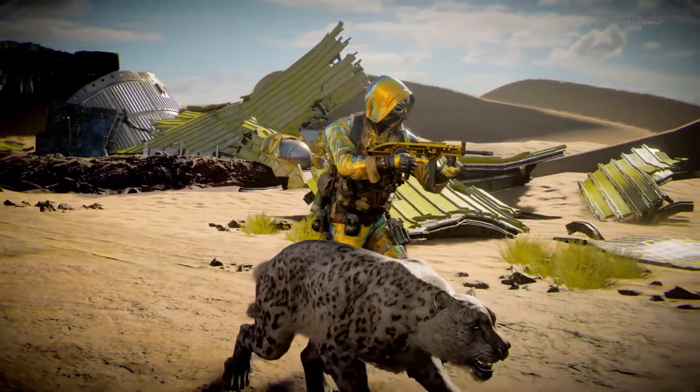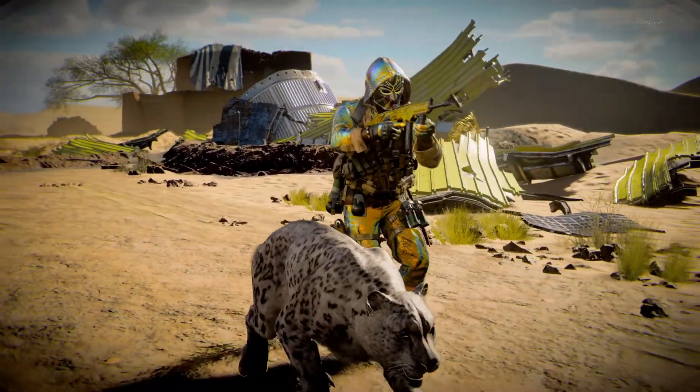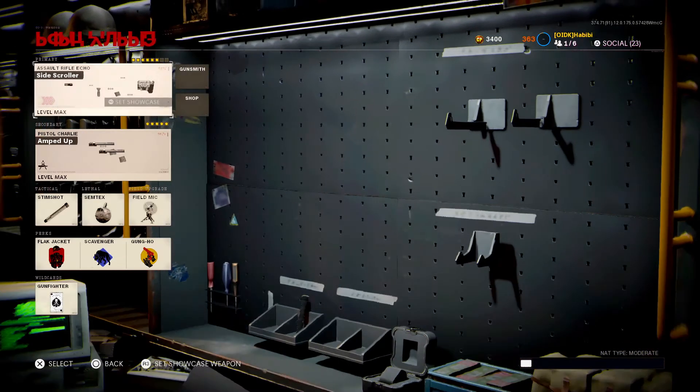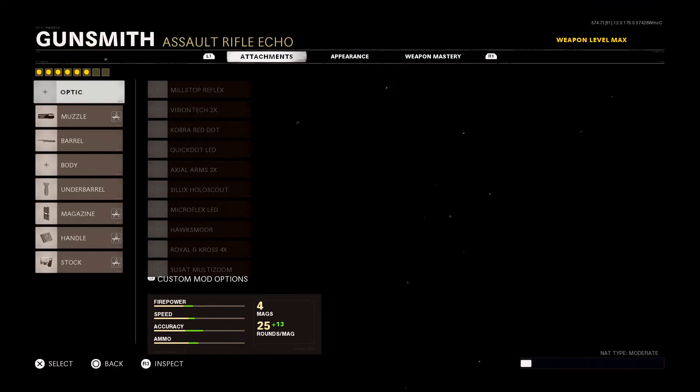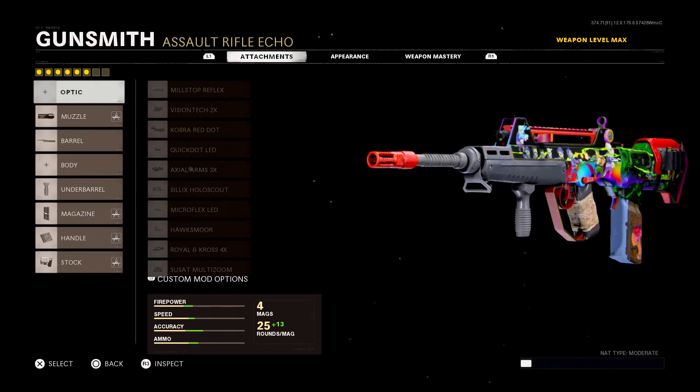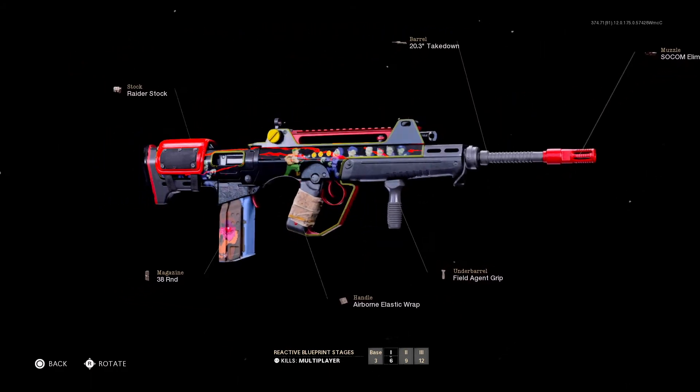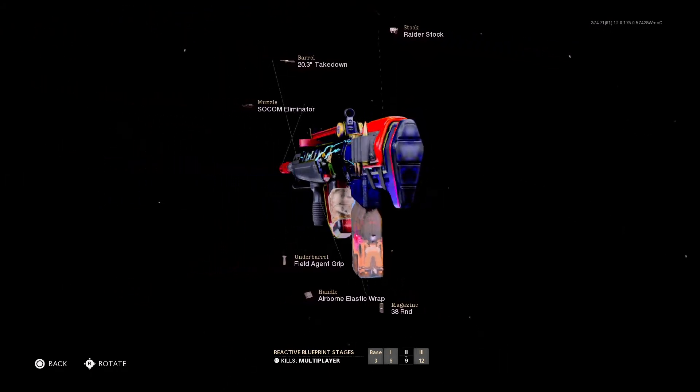I'm definitely going to use it a lot more without an iron sight, and the XM4. But this gun now is so fun — it's not even funny how fun it is now. The iron sight is way more clean, especially on a good FOV. You'll see that it's zoomed out — everything is just more clear, not chunky or bulky or all in your face. Give this thing a go, and I hope you enjoyed the video. Subscribe to the channel if you're new.